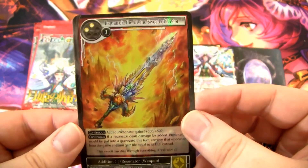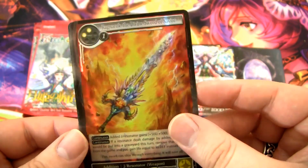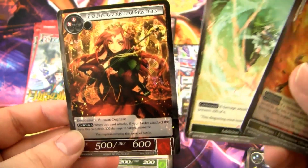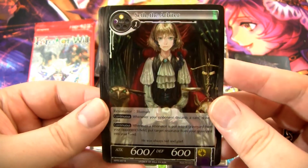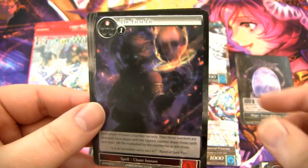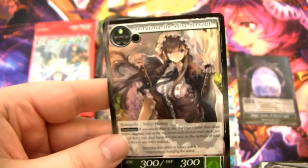And then we have an addition: Ragnarok, the Divine Sword of Savior — huge name. And a barrier field, and another Jubal. Seth the Arbiter — he's an okay card, not going to go over him for the sake of time. Magic Stone of Water. We have another First Lie, and the artwork is freaking badass. And a Morgiana — nice.